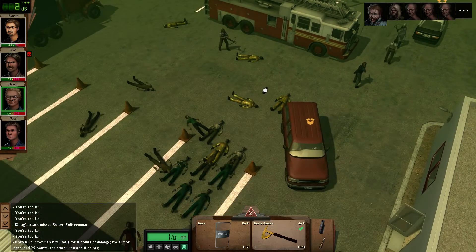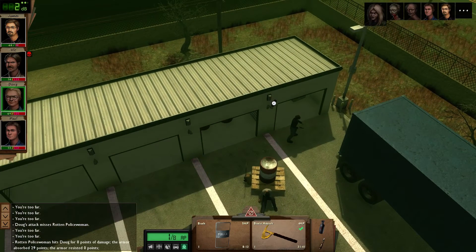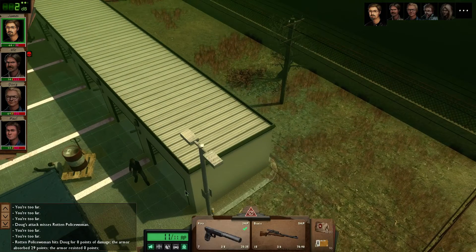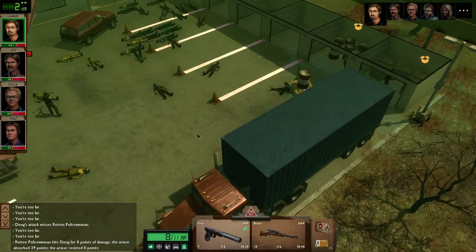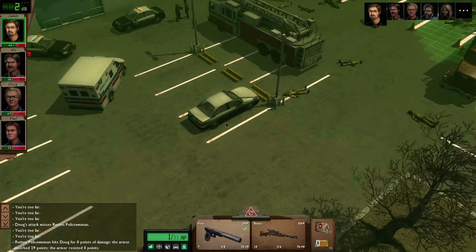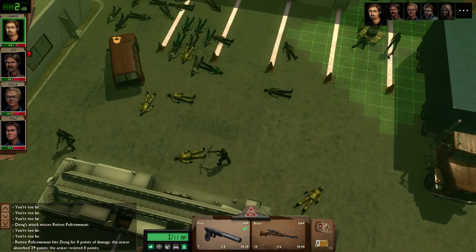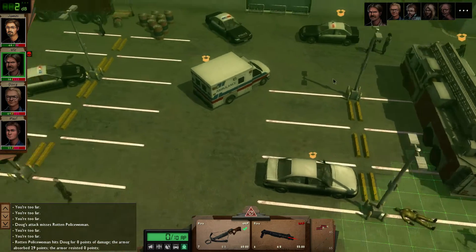So you're gonna stay there - you don't have a gas mask for sure. You're not gonna be brought down, and even if you are, you shouldn't really be in danger. That was zero damage - didn't even attack. So you guys are just gonna stay there, and let's go in here and check out these things. Some water purification tablets.